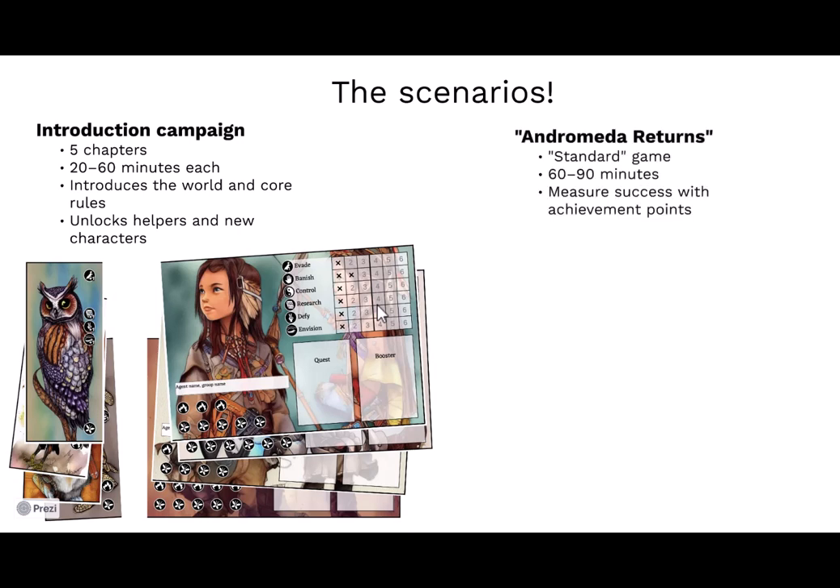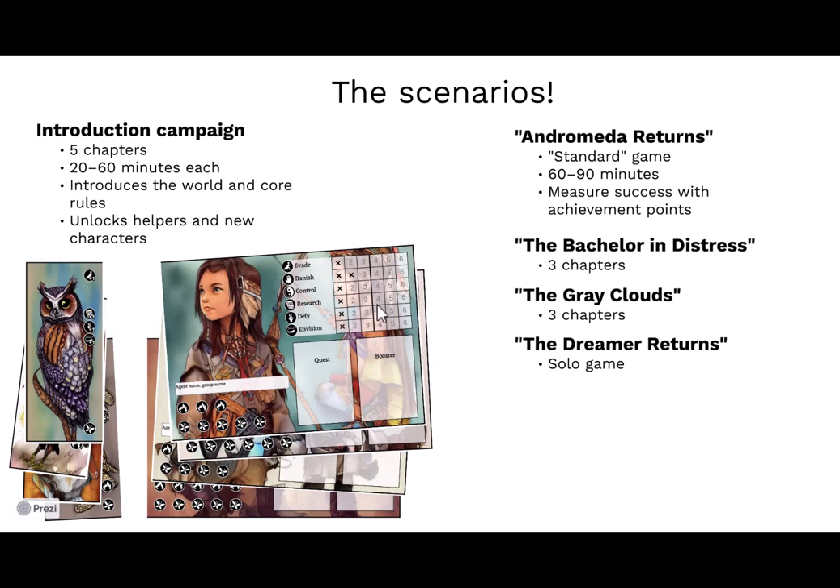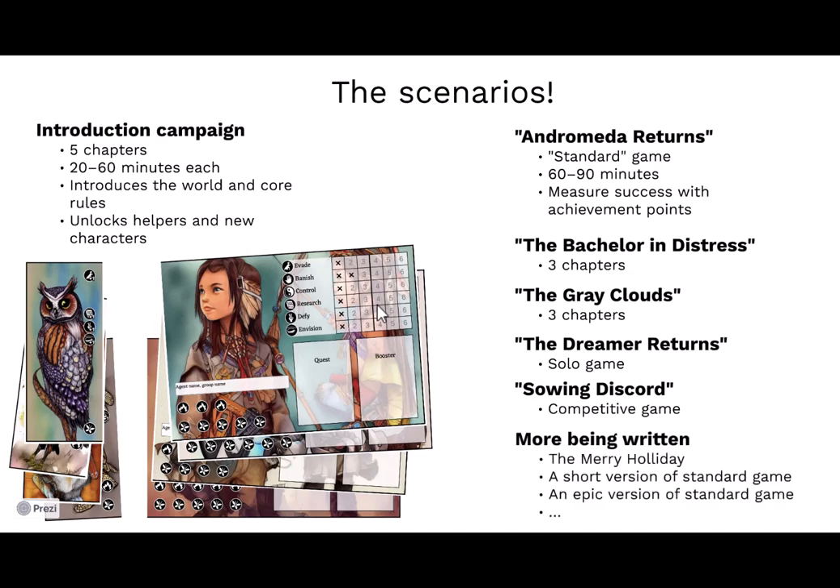Apart from the introduction campaign, there's a standard game called Andromeda Returns where you count achievement points at the end. Bachelor in Distress is a three-chapter campaign. The Grey Clouds features mysterious clouds draining people of their will in the city. My favorite, The Dreamer Returns, has you play the game backwards with additional restrictions — it's a solo game. Discord is a competitive version of the game, and more campaigns are being created as we speak.